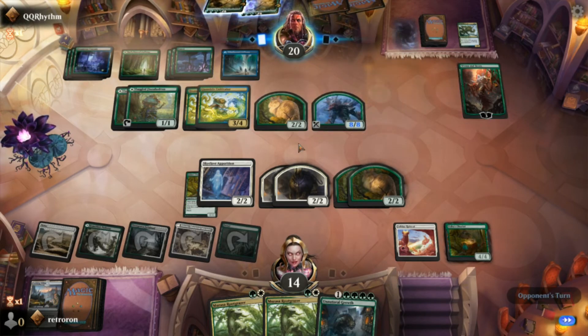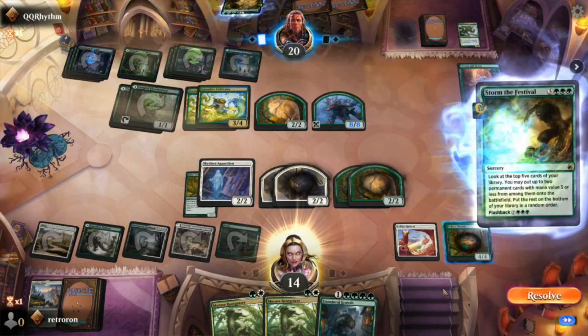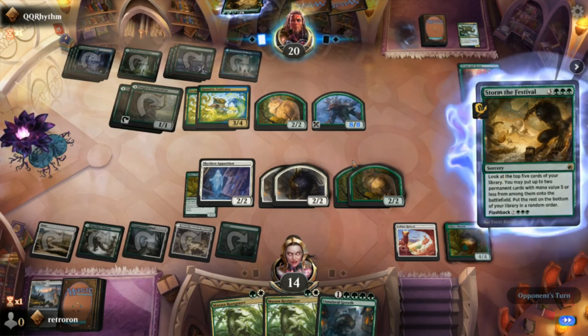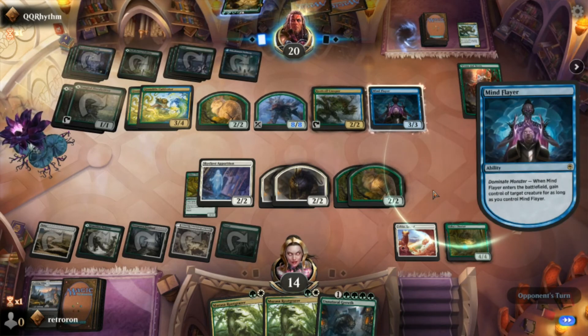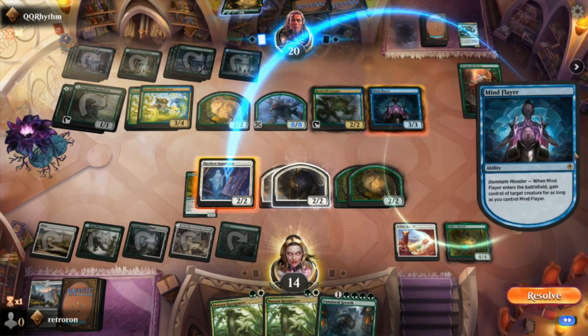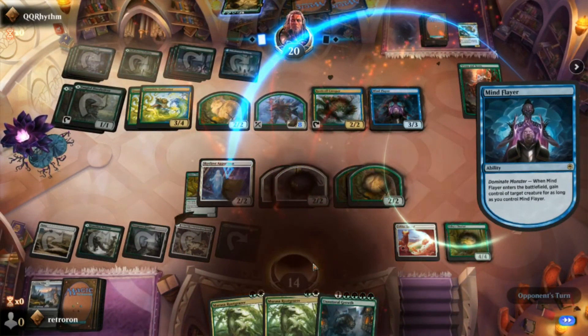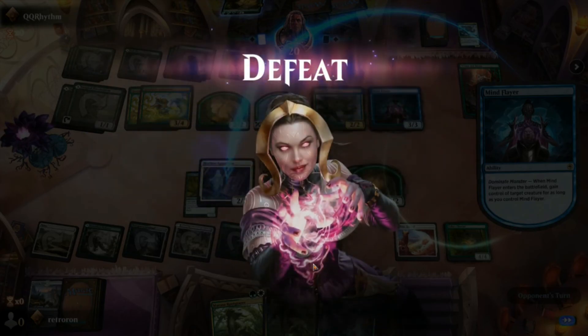It looks like he's going to have enough mana for another Storm the Festival — this is brutal. That card lets you look at the top seven and two cards with mana cost five or less come onto the battlefield for free. Yeah, he was going to keep making more tree branches so we were done there.